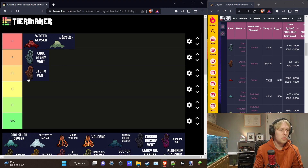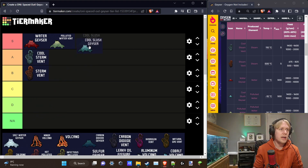The Cool Slush Geyser also goes in S tier, for a slightly different reason. The yield is about half at 1.5 kilograms per second, but it comes out at minus 10°C. You can use it as effective coolant early on — it's a liquid below freezing with good specific heat capacity, and you can pipe it wherever you want to cool things. The end result is polluted water back at room temperature, which you can electrolyze, feed to plants, or sieve. It has no germs either. It's particularly useful on maps like Oasis where the whole map starts super hot.